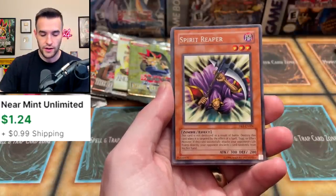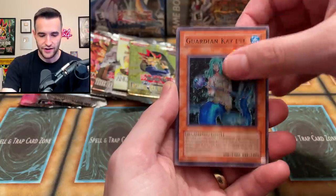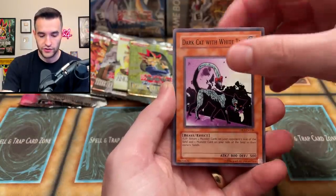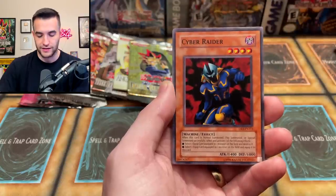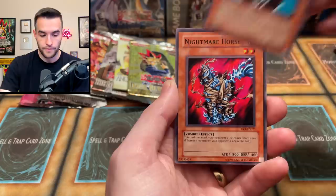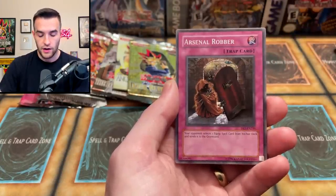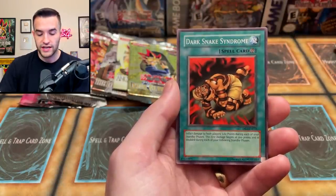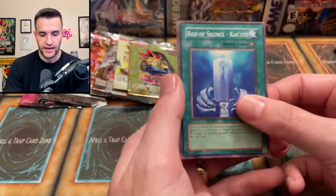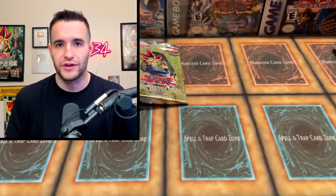We got a tip card, 12 out of 30. Spirit Reaper — that's a rare, which I think means no foil. We get Guardian Kayist, Dark Cat with White Tail, Cyber Raider, Winged Sage Falco, Nightmare Horse, Dark Scorpion Combination, Arsenal Robber, Pineapple Blast, Dark Snake Syndrome, Route of Silence, and a Cestus of Dagla. So it looks like the rare at the front does mean you don't get a foil — such a weird placement. I can never figure out where the rare is going to be.